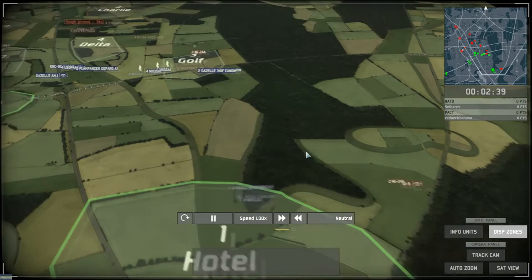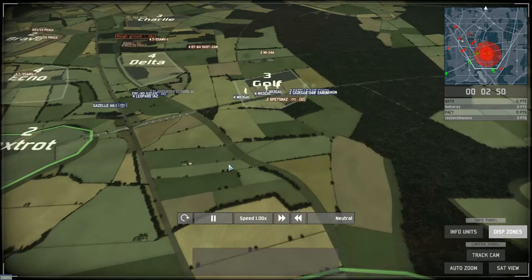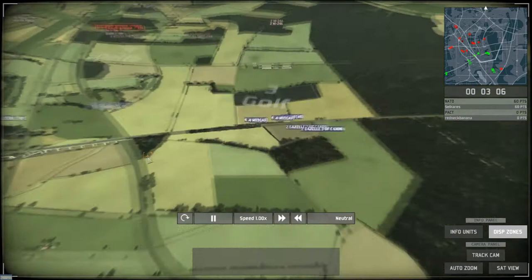He will try to harass my starting zone with these troops. Next time I'll be much more careful. I usually send a recon into this forest when I play on this side, but I don't have the same reflex when I play on this other side. I push into Golf, the ME-24s fly away, and I take out the Spetsnaz with my infantry and Gazelles. It's really too much firepower for those infantry guys — and it's destroyed.